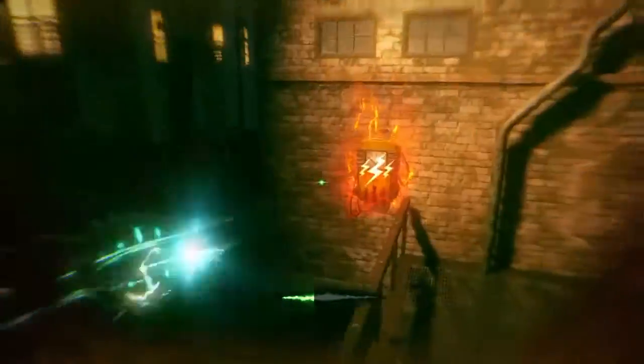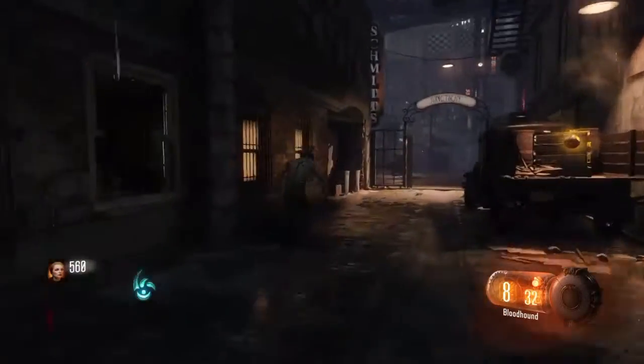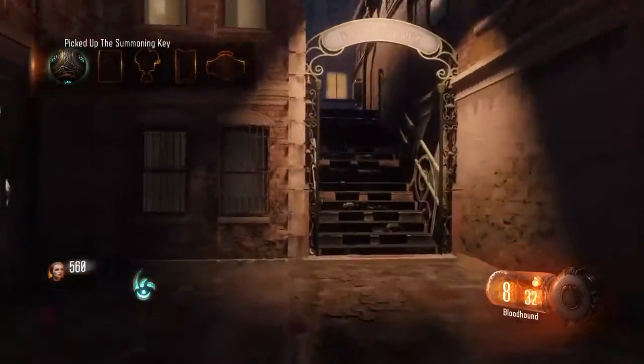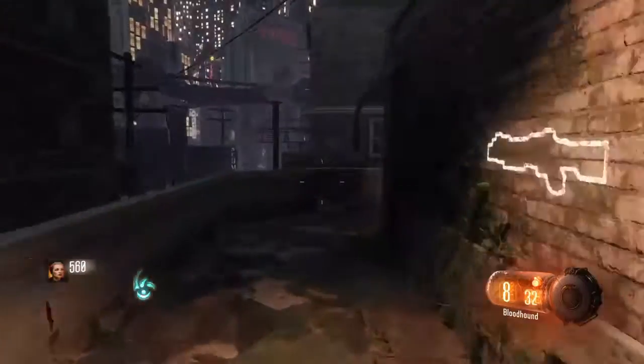Hello guys, this is GuySmozGamer back today bringing you another video. Today I wanted to show you how to make the Apachonur Servant in Shadows of Evil, otherwise known as the Craftable Wonder Weapon. Basically what I wanted to start off by saying is you need three things to do this, and you need a Margwat Hell.